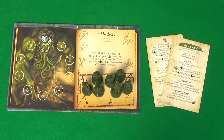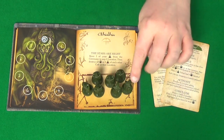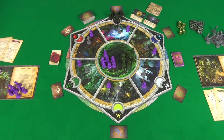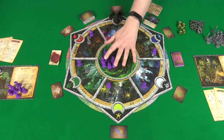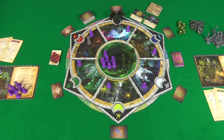Each player will pick a colour and take the Summon Track token and the reference cards for that colour, as well as all the cultists. Seven of these they will place in their Lodge. The rest you will place out on the board — seven in the Abyss in the centre and one in each of the six territories.